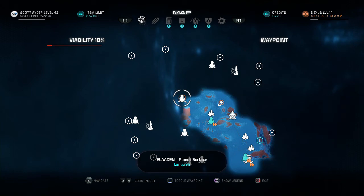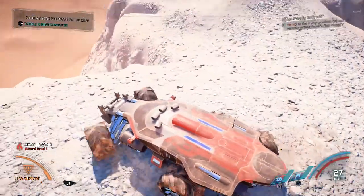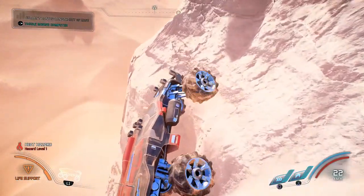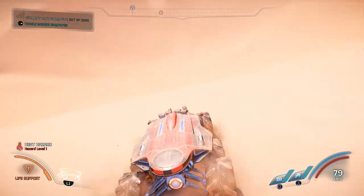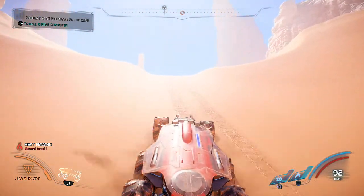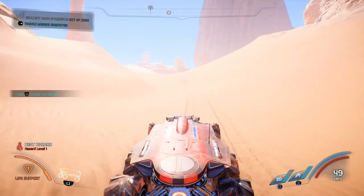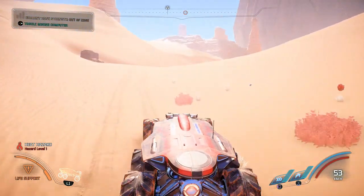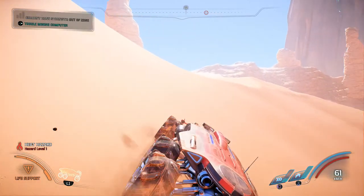We're going to get this forward station for a fast travel point, then save. We can go down here — yes we can. It's very hot; getting all sweaty in the space suit. Drack hasn't taken a shower in about two weeks so the whole Nomad just stinks of Drack. But we're just going to ignore that because we've got forward stations to deploy.